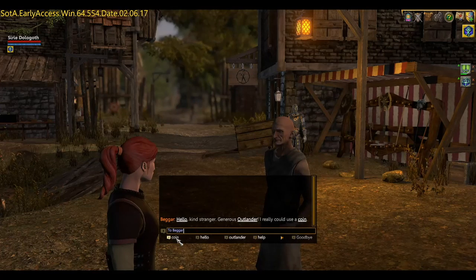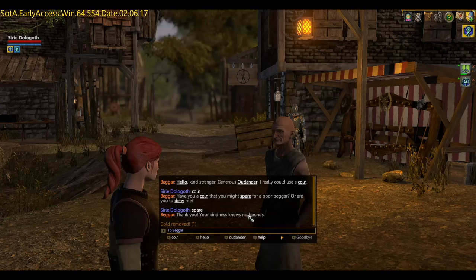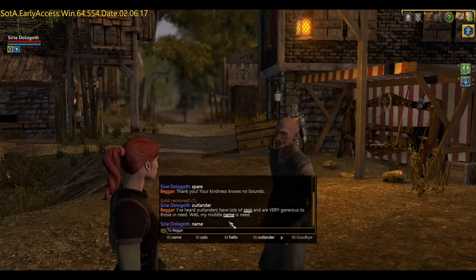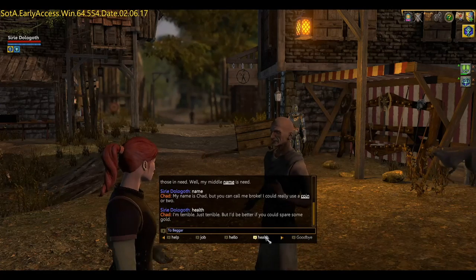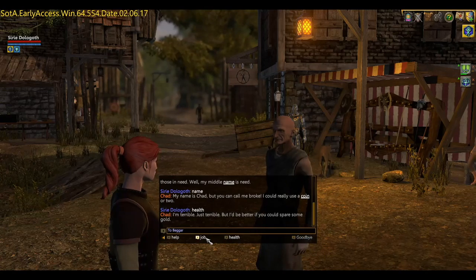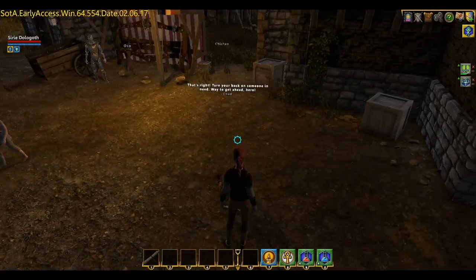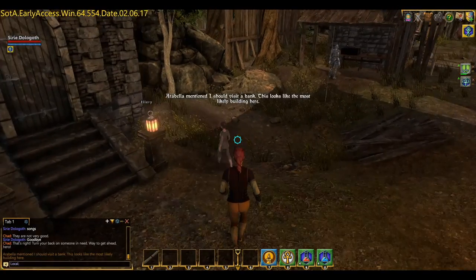There's a character here who wants coin - I've given them some gold but they're apparently still broke. They're Chad, an ex-bard, and apparently they don't have good songs, which might explain why they're very poor. There are also a couple of weird looking mechanical people - I think they're trader robots - we'll find out when we talk to them.